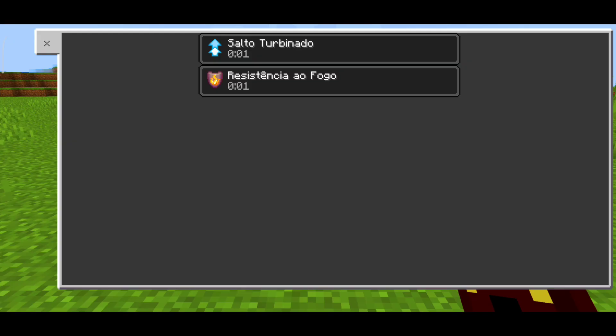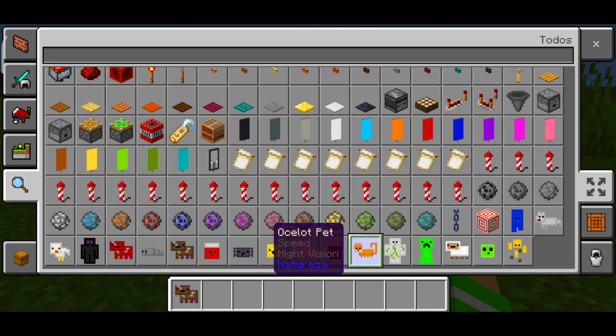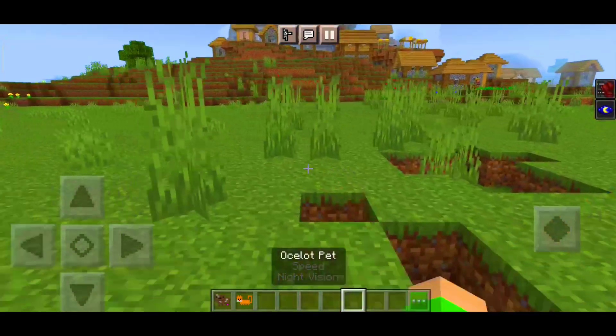There's also the Magma one, which gives you Fire Resistance — very good! And there's also the Ancelote — I thought it was a fox — but it gives Night Vision, which is also great.